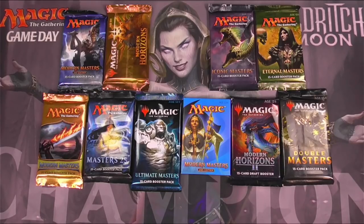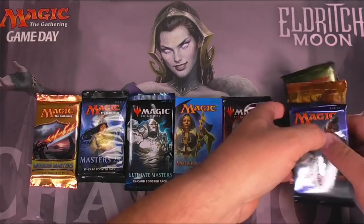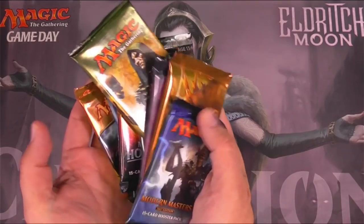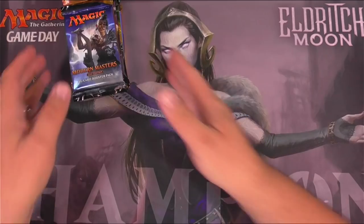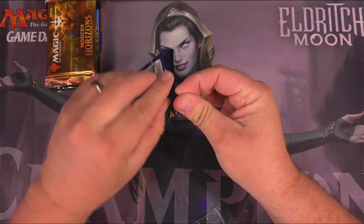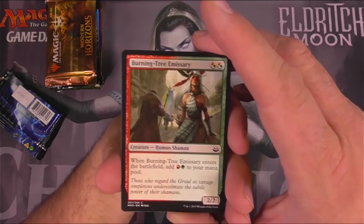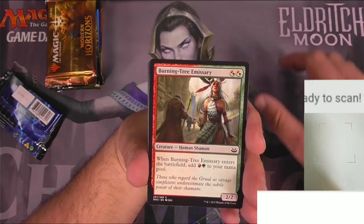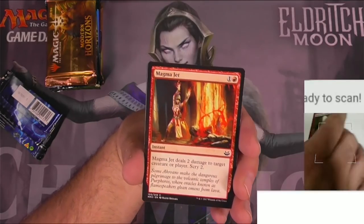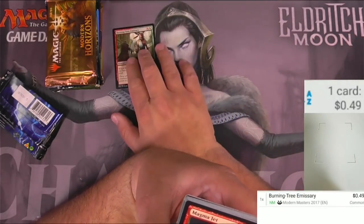Here we are to do another one of every Master's pack opening - all the Magic the Gathering! I can't even use my fingers correctly to pick up all these packs. Masters 2017 Edition: Domery brings me a common - burning tree emissary. Let's pull out the scanner and see if this once-over-a-buck card is anywhere close to that. Now that it's been reprinted several times, it's 49 cents - pretty good for a common.